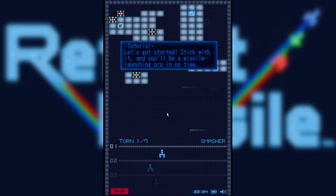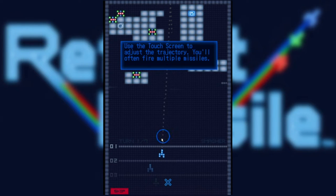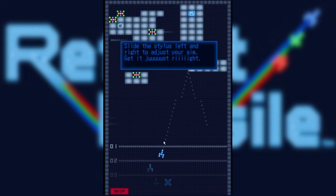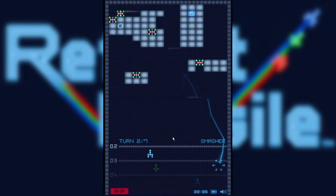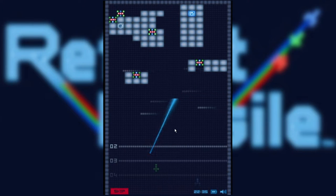Let's get started. 'Stick with it and you'll be a missile-launching pro in no time.' Touch the screen to adjust your trajectory, you'll often fire multiple missiles. Slide left and right to adjust your aim and get it just right. Hold steady to light up the trajectory line, then lift to launch. I think it's launching automatically — I'm not even doing any of this.